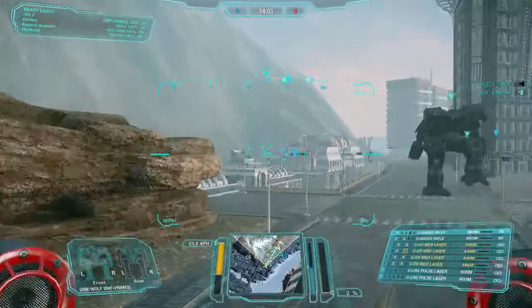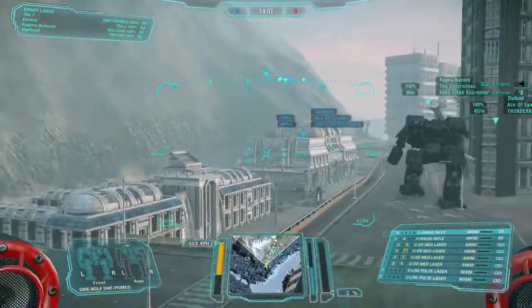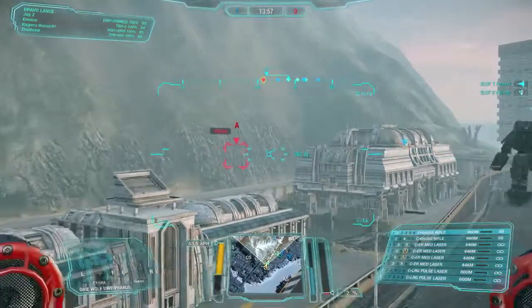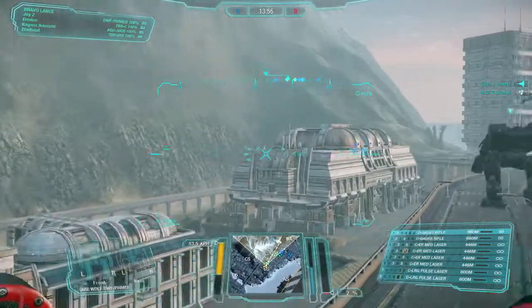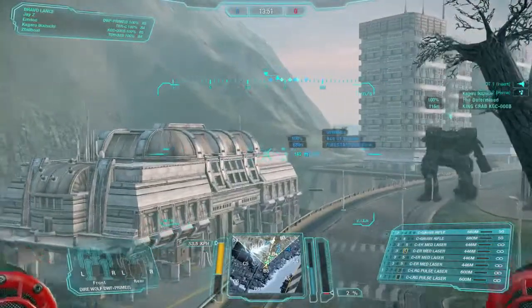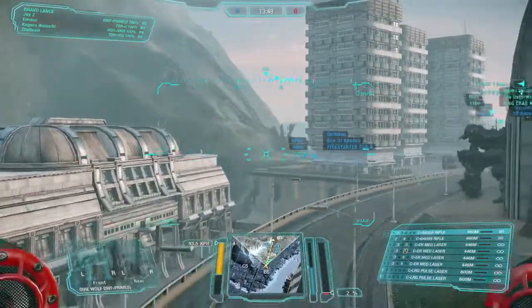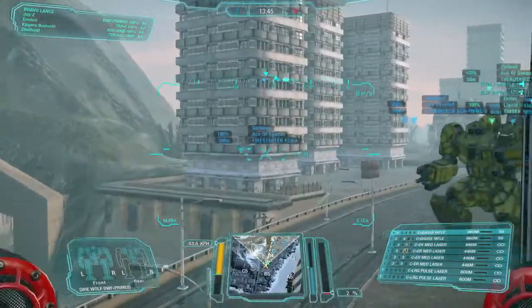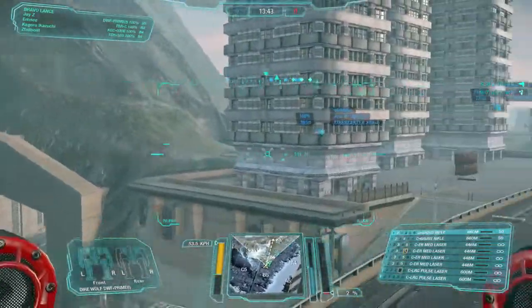Did you see his build? I thought I saw SRMs flash for half a second. He's got rocket pods. Looks like LRMs — tried to get a lock on me, five misses. They've got a lot of LRMs. There's a Raven as well. Just making sure nothing's getting behind us.